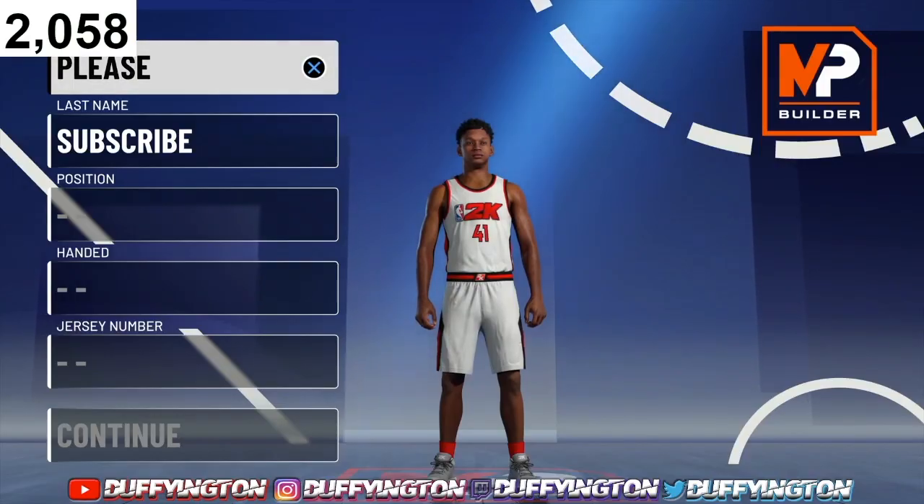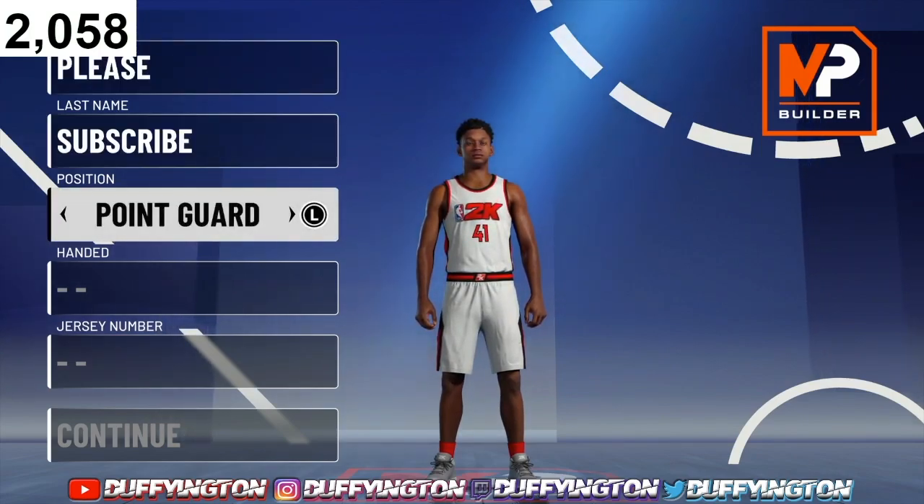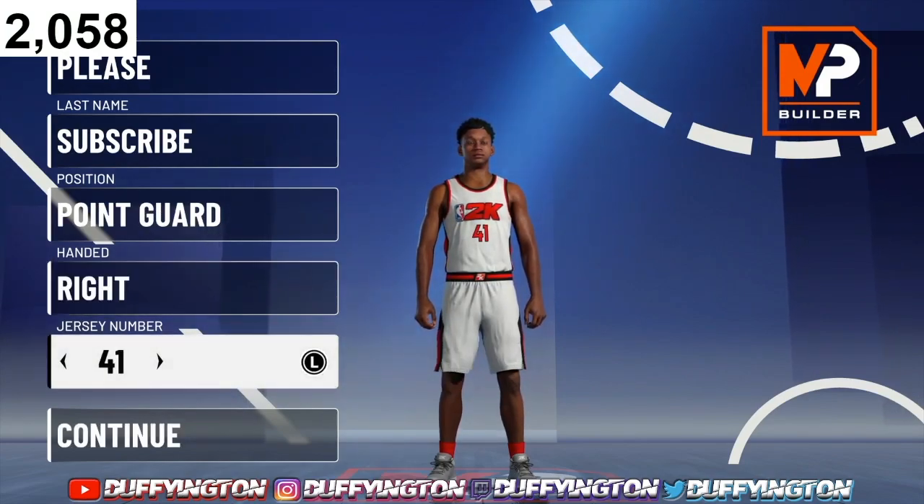As you can see by the thumbnail and the title of the video, I got the best rare ISO build — the floor space and slasher. This build goes crazy. A lot of people say it's been toned down since 2K20, but this build is still a demigod build. I wouldn't put this out here if it wasn't a bad build. Position-wise, you wanna rock with the point guard, whichever hand you want.